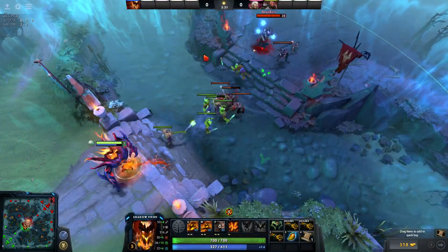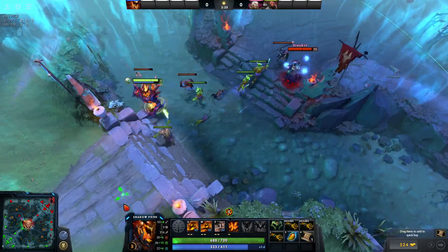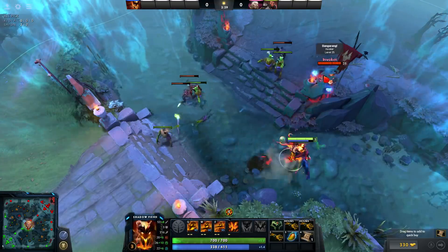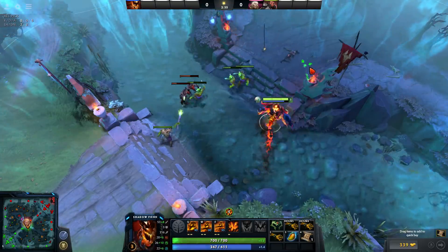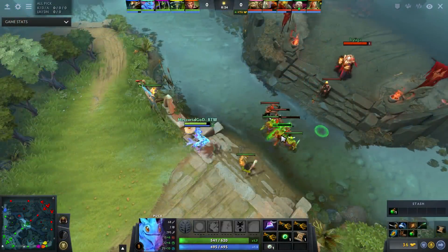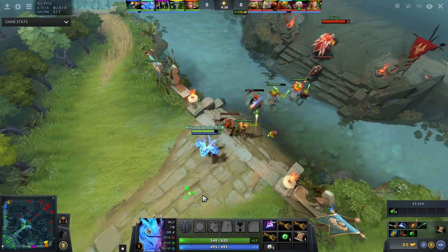For example, here when I'm playing Shadow Fiend I move the creeps to one side of the lane, then I position myself on the other side and try to zone the enemy mid. Because the creeps are on the left side of the lane, I can walk up completely on the right side and zone the enemy mid laner off the wave. This is a really important aspect of how to play mid — positioning creeps in advance so you can get good harass and good trades.